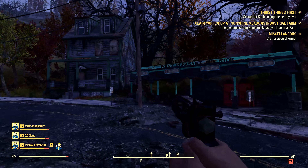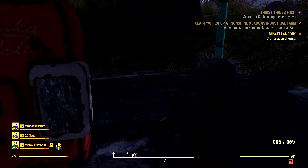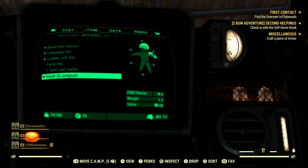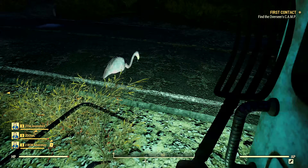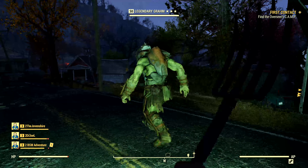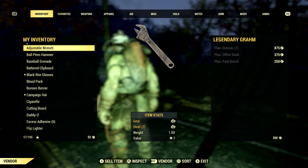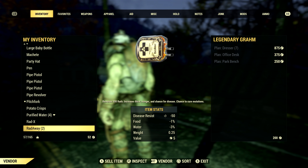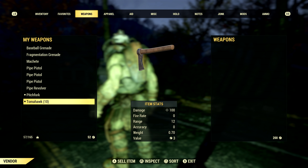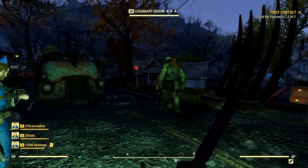We can wear other clothing items like jeans and t-shirts over our vault jumpsuit. Bethesda devs also mentioned that we can wear specialized cosmetic clothing over our armor, staying highly armored while still looking the way we want. There are wandering merchants in the game — I bumped into a wandering super mutant merchant named Legendary Graham who had three plans for a dresser, an office desk, and a park bench, and a pack brahmin called Chally the Moo Moo.